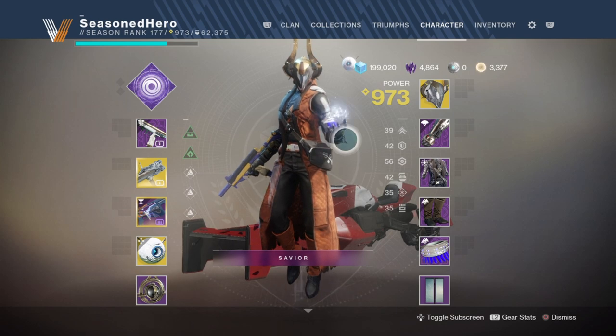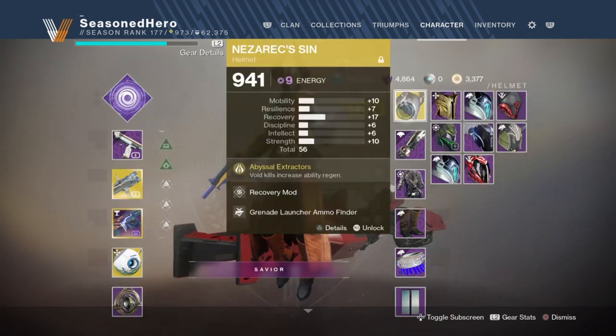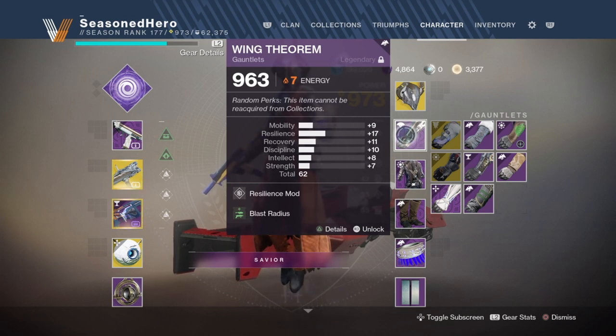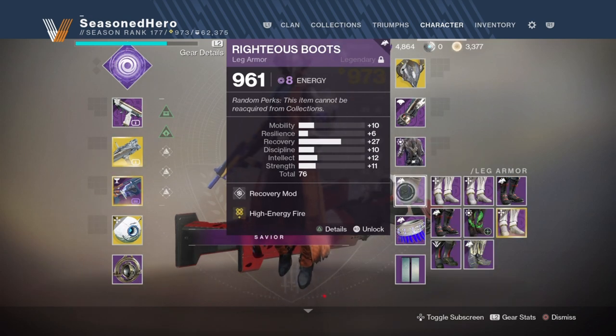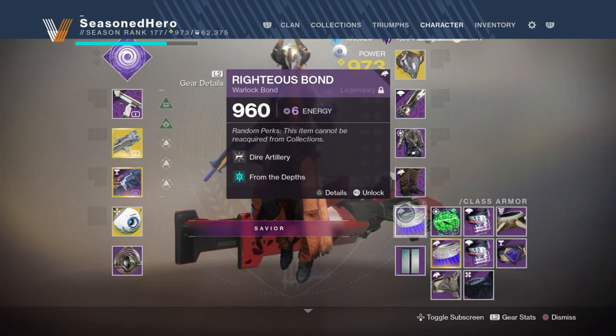For the mods, we have the following: Head — Recovery and Grenade Launcher Finder mods; Arms — Resilience and Blast Radius mod; Chest — Grenade Launcher Reserves and Stacks on Stacks mod; Legs — Recovery and High-Energy Fire mod; Warlock Bond — Distribution and From the Depths mod.